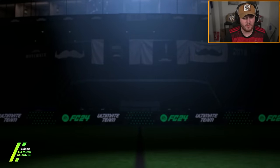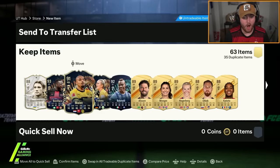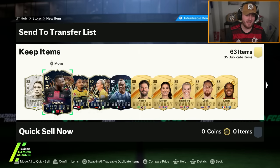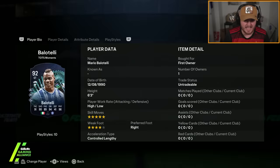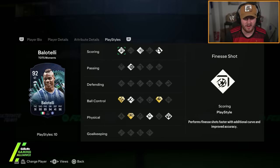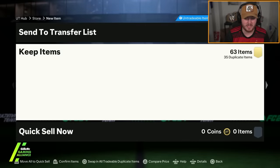Let's see who the other card is. Ooh — Boniface! Oh, Balotelli as well. Look at that. That's actually a pretty good pack. I really want to try Boniface, so I'm very happy to have packed him. Balotelli looks very good as well — I was just talking about this card and I really do want to try it out. It's actually pretty decent. I'm quite happy about that.